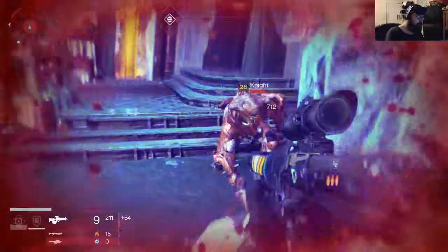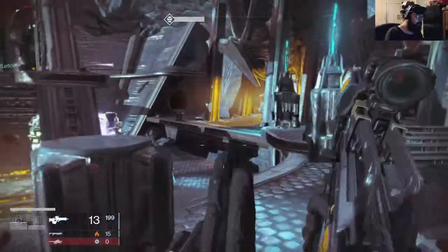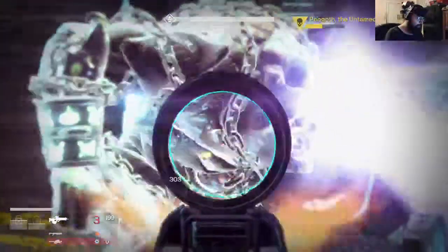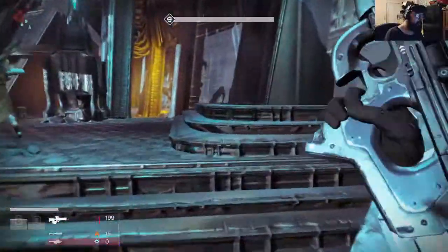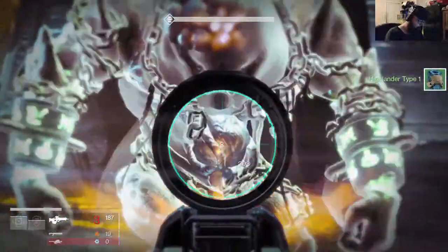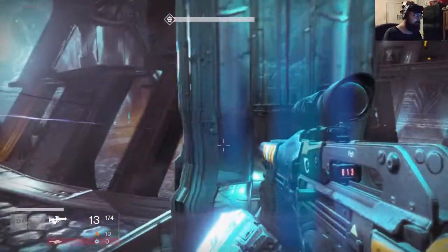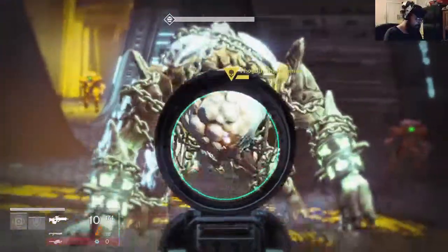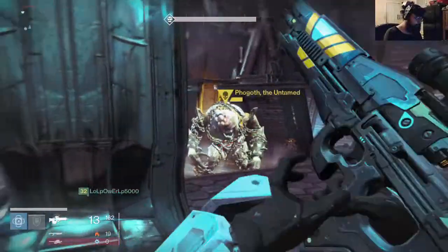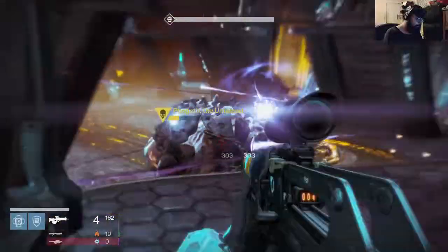I also get a shield for meleeing enemies. Don't die! Meleeing enemies is good — nice little shield. I like the Defender class, it's pretty worth it. I guess Fist of Havoc is nice for Striker to clear enemies out, but I like being able to pop the bubble shield and just hang out, draw some aggro on it.